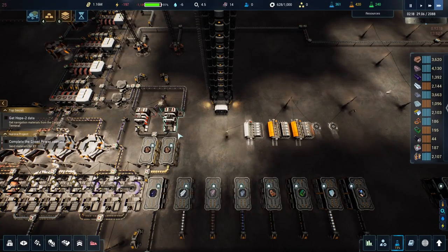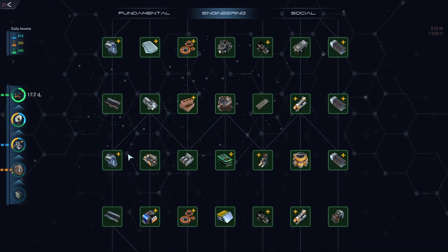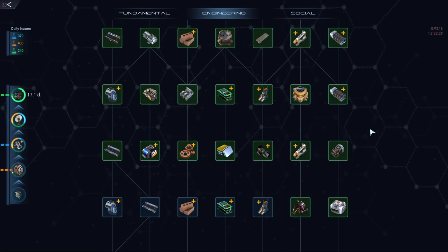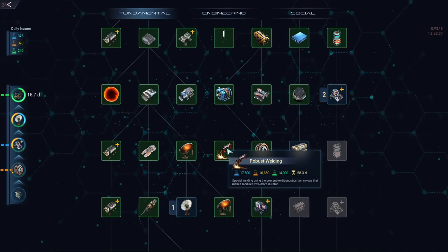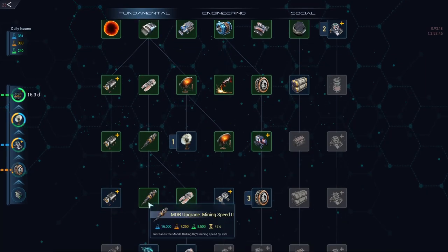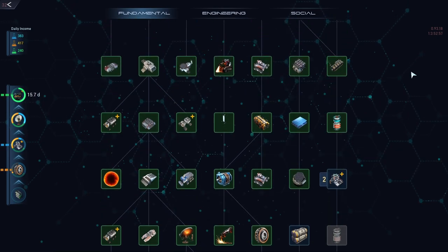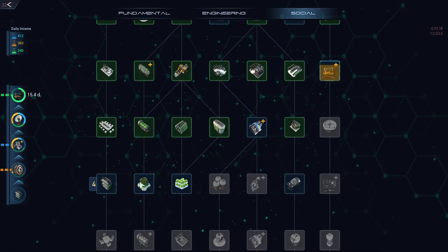Speaking of research, I did a lot of it. We're all the way down here — I got programmable splitters modules, did some upgrades, got robust welding so our buildings break down less often with drilling. Another drilling speed and efficiency unlock. I did the helium-3 and ice harvester so we can do surface ice harvesting. I also did a bunch of social research for more cool stuff.